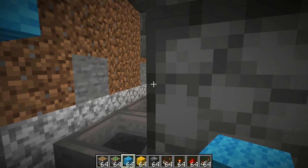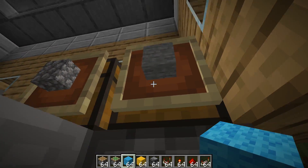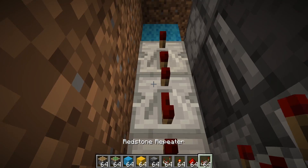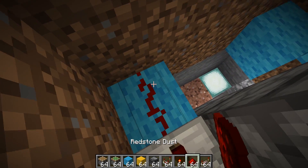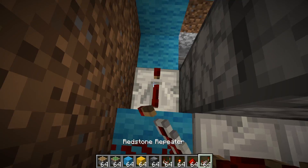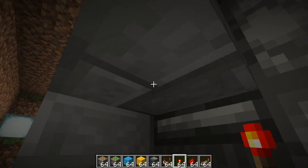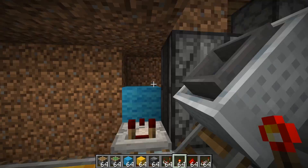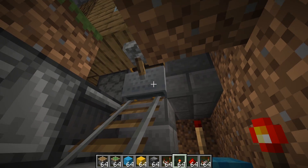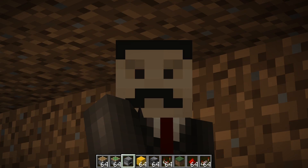I've got the item elevator, which is going to be sending the output items into this chest right here. I've got the pickup system. I just need to add in this little redstone line right here, which will make it so that our minecart isn't constantly going back and forth, and it should have a little bit of a pause to pick up items at the top.